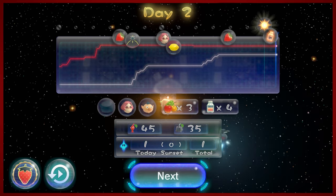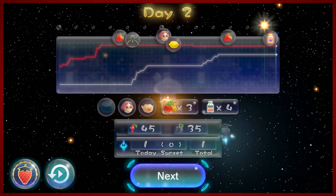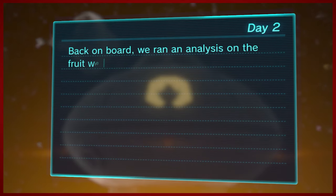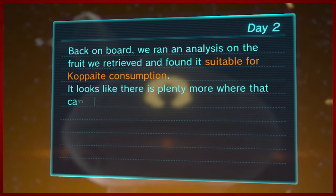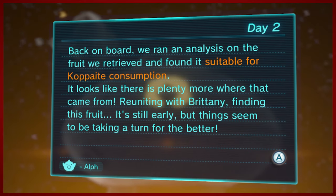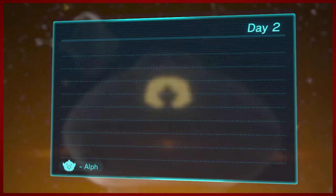Unfortunately, we did have one of our Pikmin pass away today because it got eaten by that stupid spider throwing that rock — I didn't even notice that was going to happen, so that was my fault. Hopefully there's not too much exploratory negligence going on. We got a message from Elf today, so let's read our day two captain's log: 'Back on board, we ran an analysis on the fruit we retrieved and found it suitable for Kopait consumption. There's plenty more where that came from. Reuniting with Brittany, finding this fruit — it's still early, but things seem to be taking a turn for the better. Signed, Elf.' Very nice.